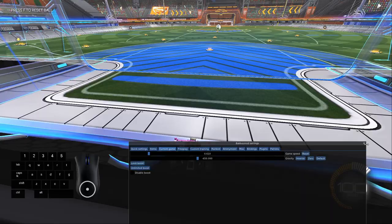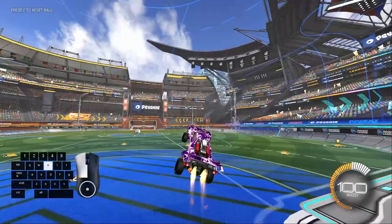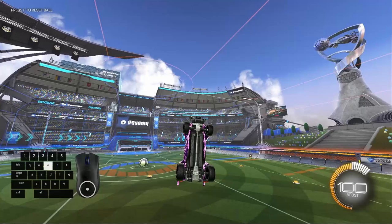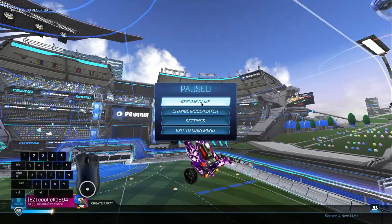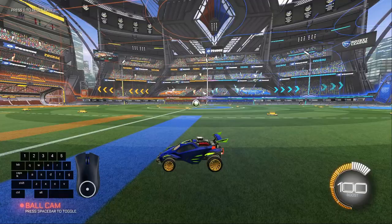Let me just attempt the same thing with airroll right so I can explain it to airroll-right players. Now I'm not an airroll-right player so I don't really know, but I know airroll right. Airroll up, pull back, forward, back, forward. Tilt forward and left, so that'll be W and A. And back, and there. That's the best I can do — hopefully that's helpful.